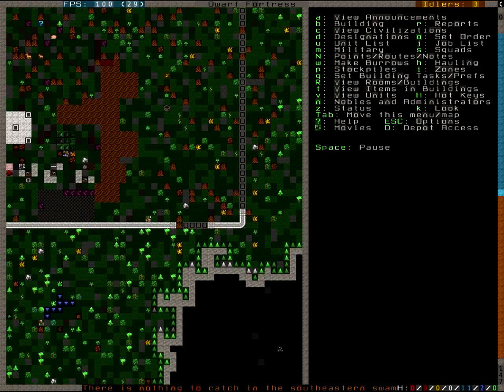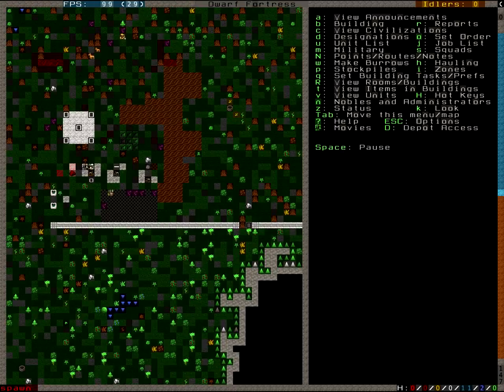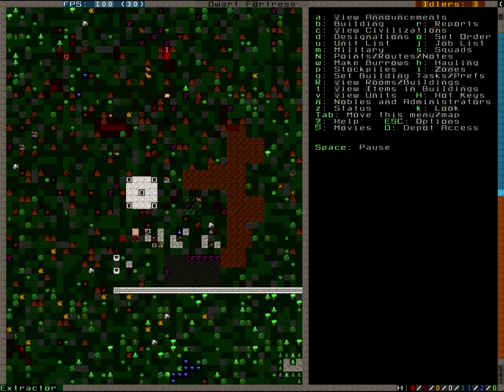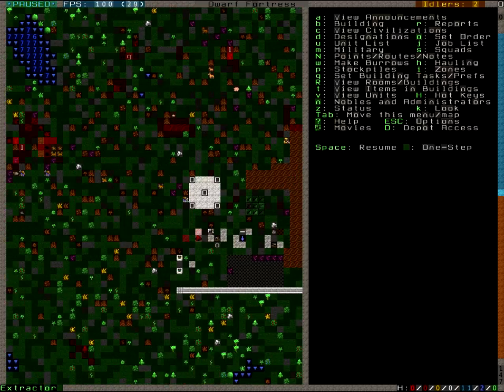If your wall has a breach caused only by a bug — not because your masons were too slow — and you are besieged, you're in trouble, because goblins will be able to get into your fortress where they shouldn't be. Also, looking at the log file: a cat just adopted a person. That's something that happens in Dwarf Fortress — it's not the people adopting the cats, it's the cats adopting the people. And with that we'll go out of this episode — see you in a moment.